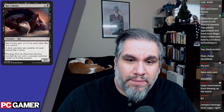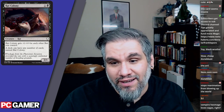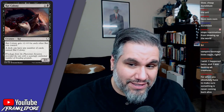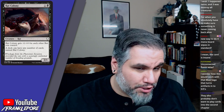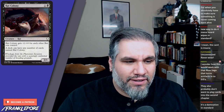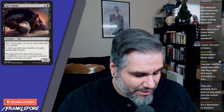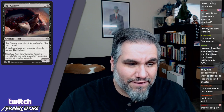Rat Colony: two mana for a two-one, gets plus one plus zero for each other rat you control. A deck can have any number of Rat Colonies. This is a throwback to Relentless Rats, which is sweet. I like that all these cards reference other cards — it's kind of like a Time Spiral-y set. You're going to have people at FNM playing their Rat Colony decks.